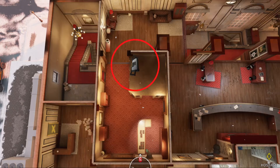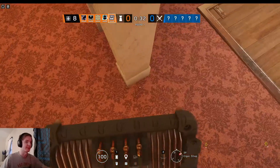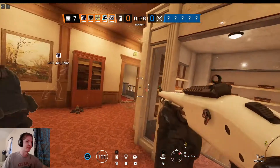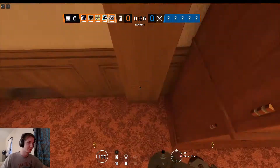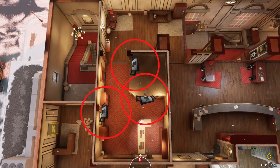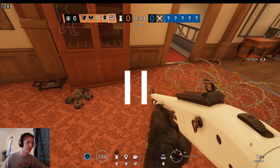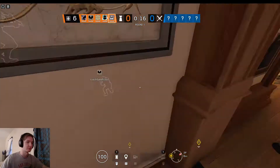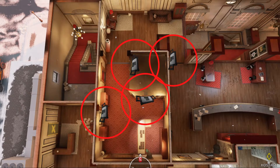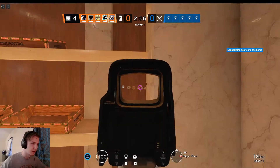The next one goes on the corner at this weird angle so they can't shoot it from the red stairs. Third, up against this brown cabinet, which also keeps it from being easily shot from the red stairs. Last but not least — if you can get your Jäger to put an ADS close by your jammers, even better, to keep them from droning you out or just blowing you up. The fourth jammer goes on the opposite side of the Cigar box and bar to keep them from droning behind you.